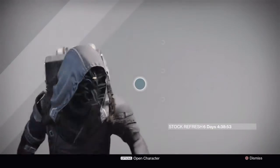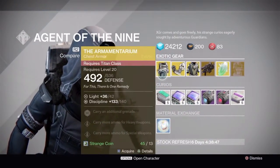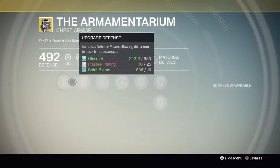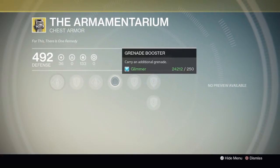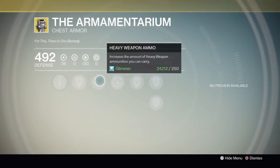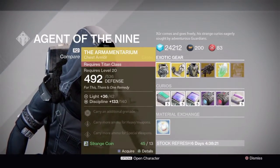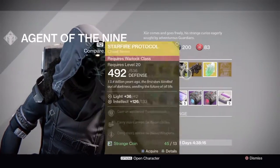So he has the Arm Terium — this is a chest piece for the Titan and it costs 13 Strange Coins. It has special weapon ammo, heavy weapon ammo, and Grenade Booster, which lets you carry additional grenades. That's pretty much the only perk you really want for this. It maxes out at 140 Discipline and 42 Light — all you need is an Exotic Shard.